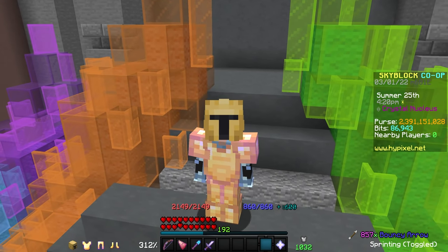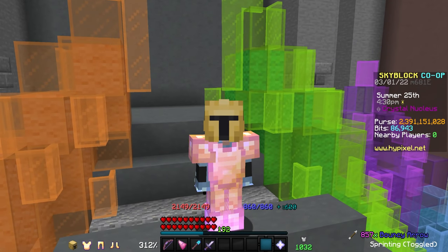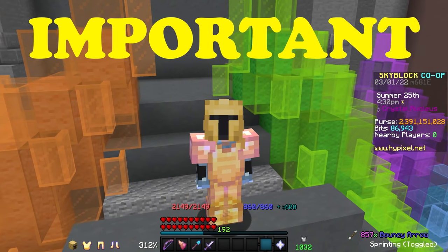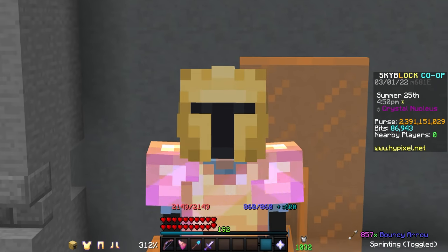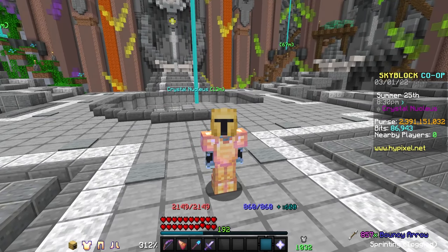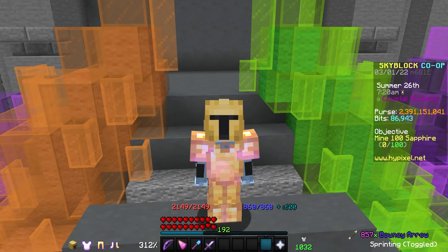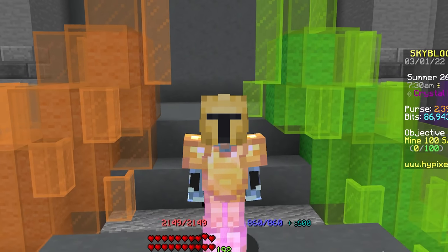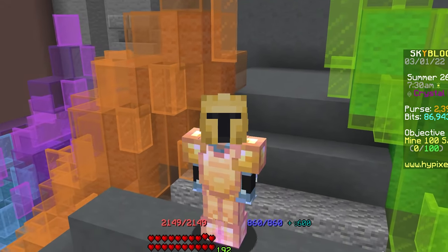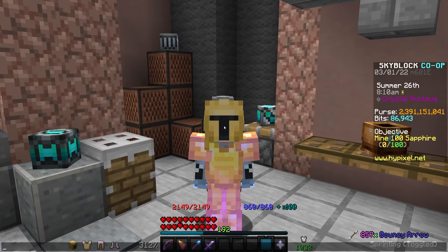As important as your gear is, it really isn't quite as important as your Heart of the Mountain level. The advice I'm about to give is actually beyond my own progression in the game, so huge shoutout again to Trevanya. To be decently effective, it's recommended to have at least 4 million of each powder type — so 4 million Mithril powder and 4 million Gemstone powder. It also shouldn't have to be said that you shouldn't be gemstone mining before Heart of the Mountain 7, because it unlocks some of the most powerful perks for gemstone mining and is where you need to put most of your powder.